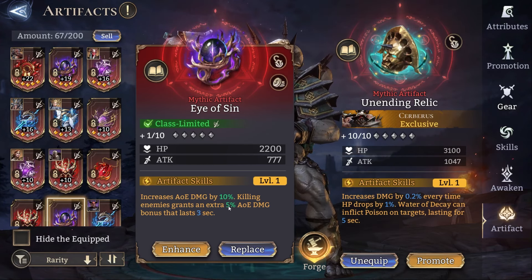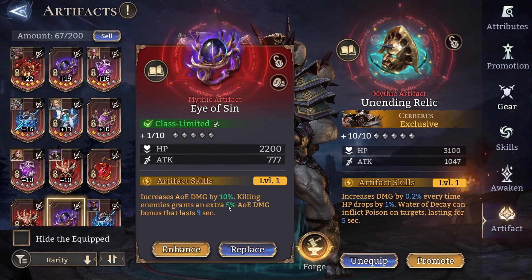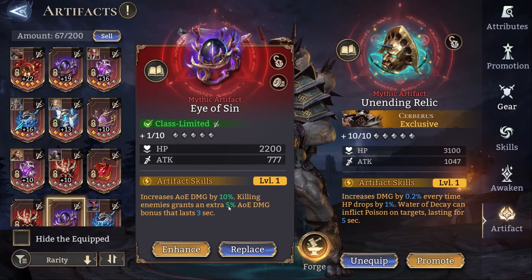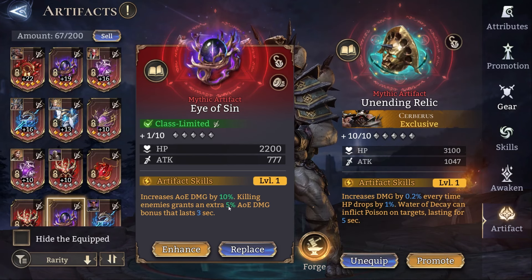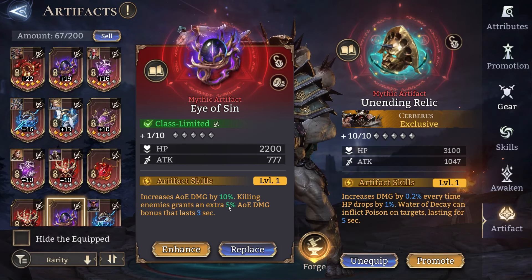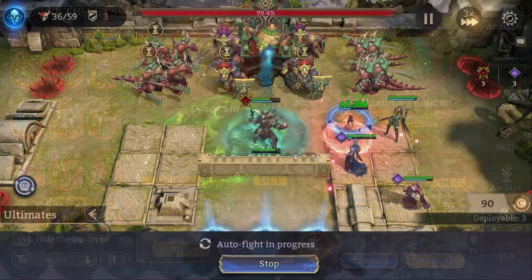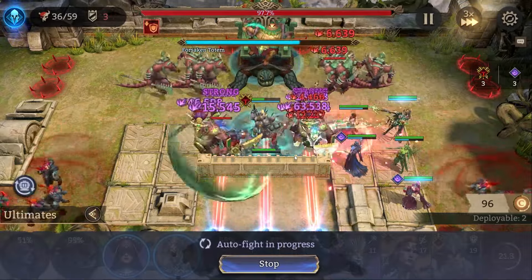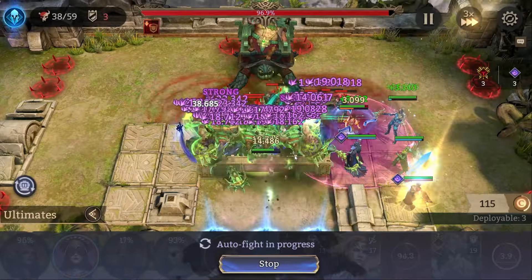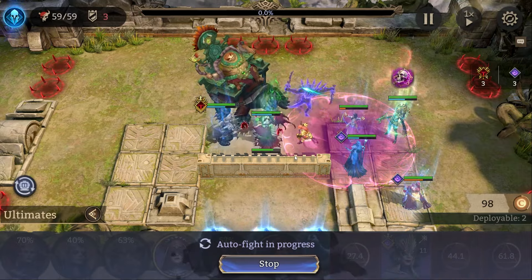Remember the poison I mentioned? The Unending Relic can inflict poison on targets lasting 5 seconds. Assuming they all get just 3 stacks of poison, that's 15 seconds of ticking — which is just 15% extra damage assuming they only take 3 ticks of the poison. So in this next segment, we're going to do some testing in GR121, where I feel that the mobs' defenses are a lot higher. I wanted to test between the exclusive artifact and Eye of Sin at level 5 to see if it actually makes any difference.